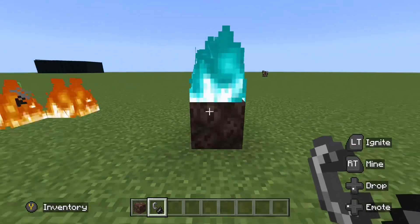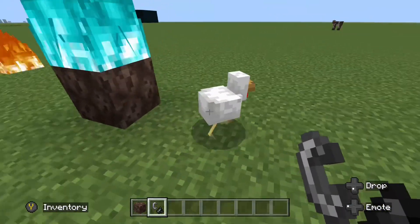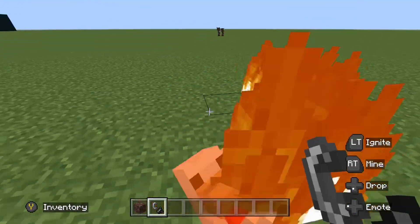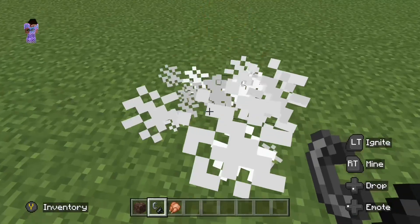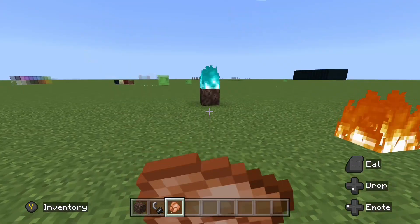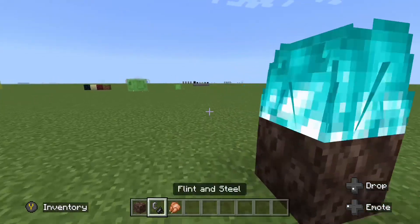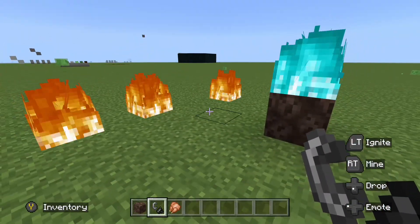Maybe it's like sucking the soul out of the fire, turning it blue. But soul sand is the cause. Don't jump in the fire, KFC! So yes, blue fire is caused by soul sand, and red or orange fire is caused by literally anything else.